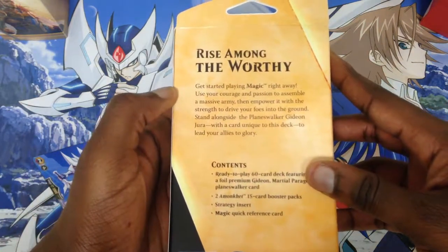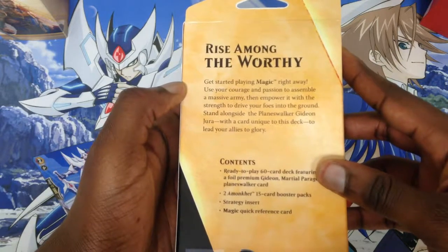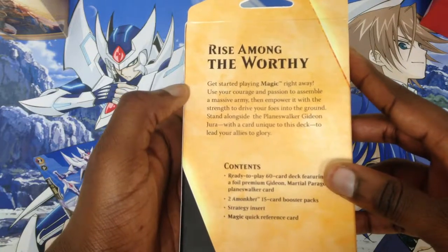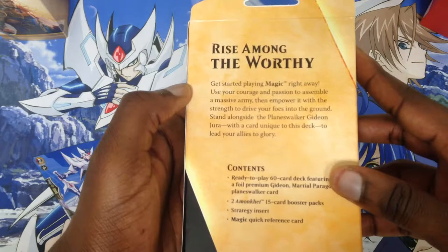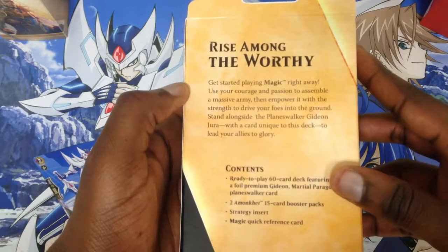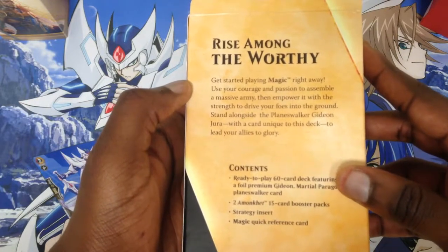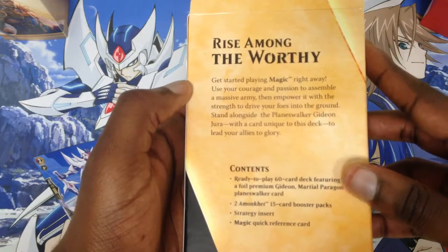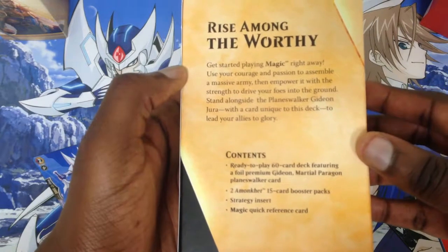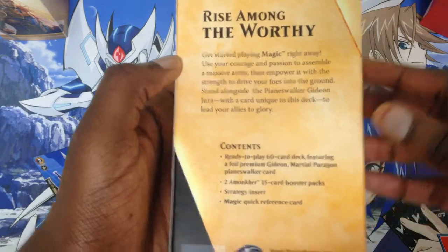Rise Among the Worthy — get started playing Magic right away. Use your courage and passion to assemble a massive army, then empower it with the strength to drive your foes into the ground. Stand alongside the Planeswalker Gideon Jura with a card unique to this deck to lead your allies to glory. The contents are a sixty-card deck, two booster packs, a strategy insert, and a Magic quick reference card.